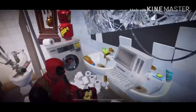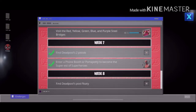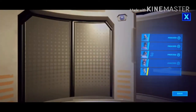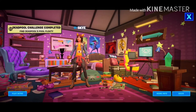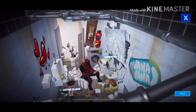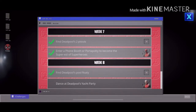You go down here, go into the computer, put in his secret password. You can see that it says 'Find Deadpool's floaty.' So to find it, you go to Sky's room — here it is, Deadpool's floaty.